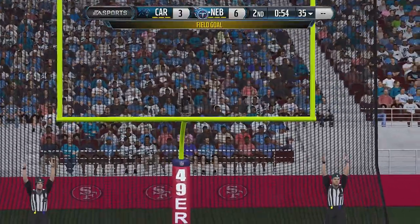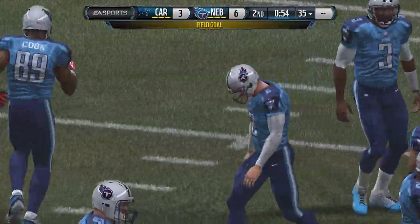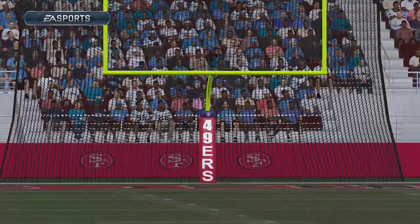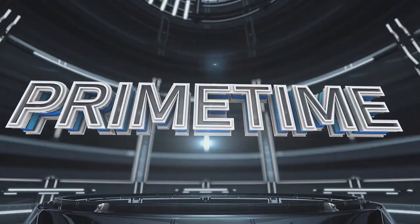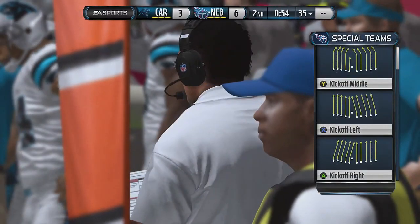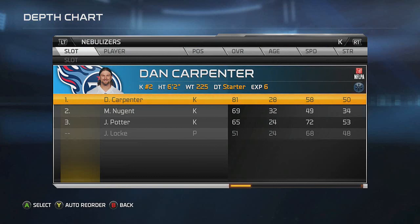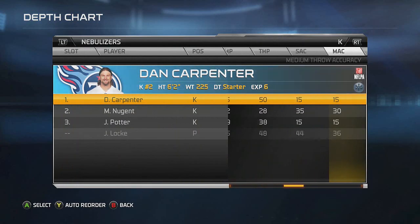The biggest thing you need for this is a powerful kicker, and the most important stat is kick accuracy — that is the biggest one. My last kicker would miss every single long one by an absolute margin. My guy is Dan Carpenter and I really recommend getting him because he has around 91 kick accuracy, which is really nice.